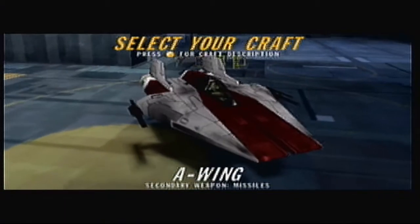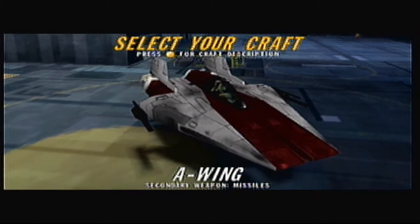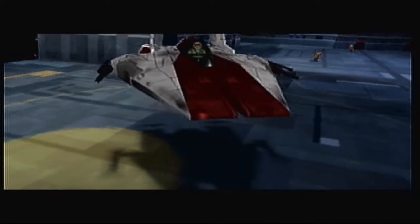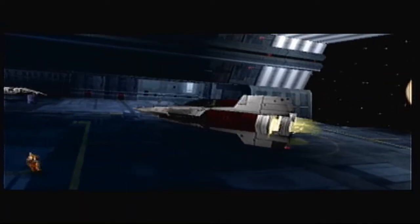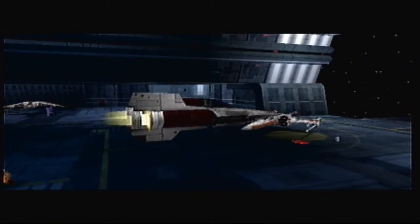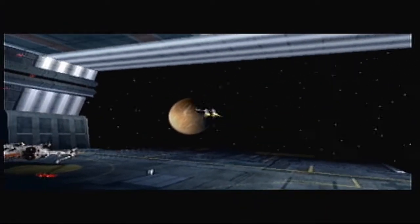First of all, we get the A-Wing — probably my favorite ship period in Star Wars lore, just because it's ridiculously fun to pilot. That's all. And it is fast. It's a lot weaker than the X-Wing, but also the other reason I like this mission is we get introduced to TIE Interceptors, which is the other fun part of using Rogue Squadron.